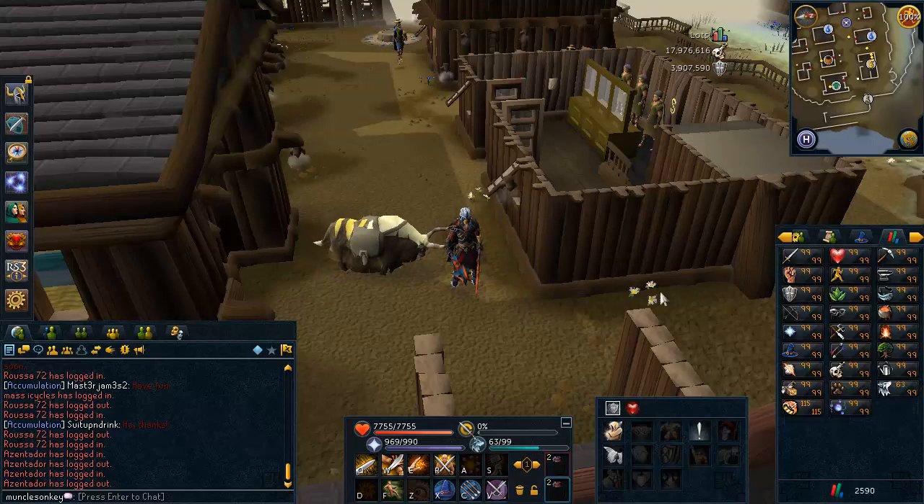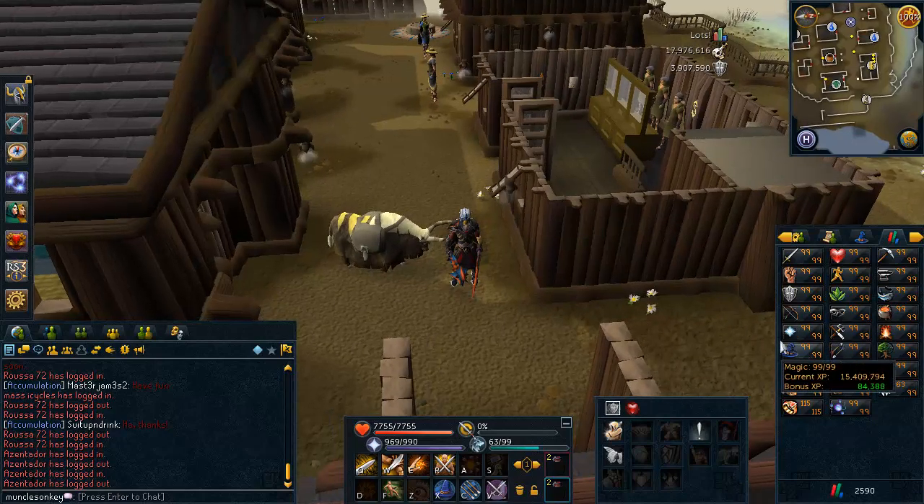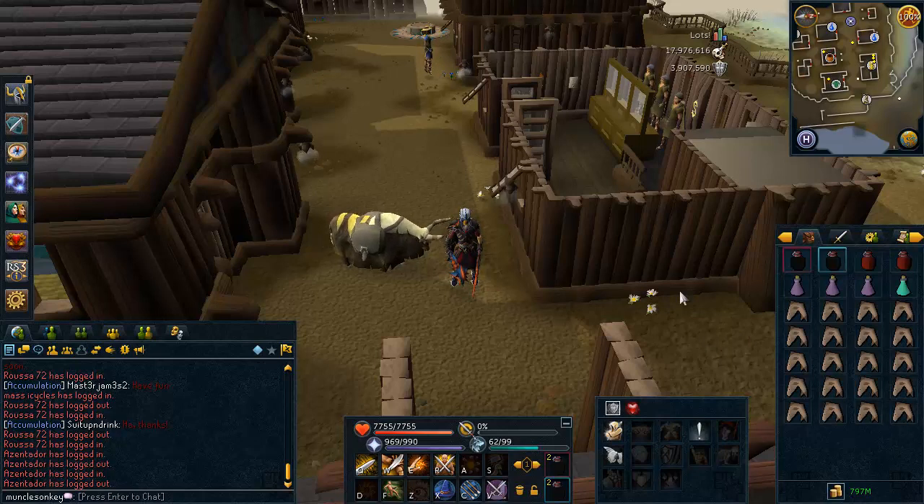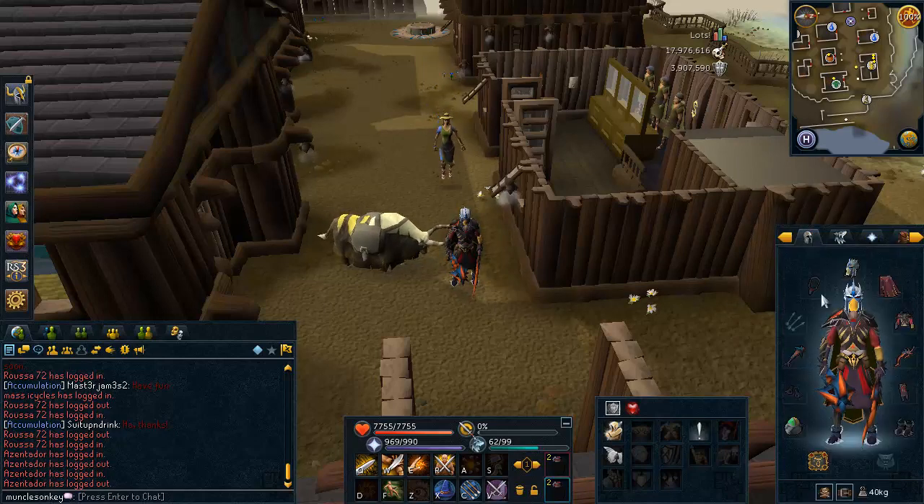First of all, you need 85 Herblore — there are no exceptions to that. You need at least 70 Magic, because you can get away with using Protection Prayers since the majority of the damage at QBD is not from her attacks but from her Dragonfire and the Tortured Souls, which Prayer doesn't work against anyway. You can get away with Protection Prayers because you're going to be eating a lot regardless, but you need at least 70 for Piety.